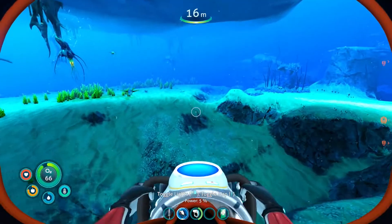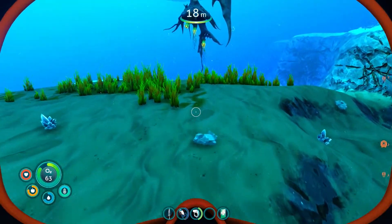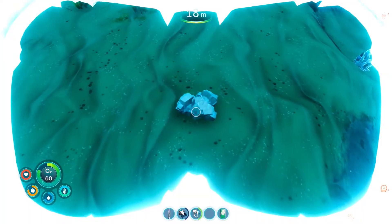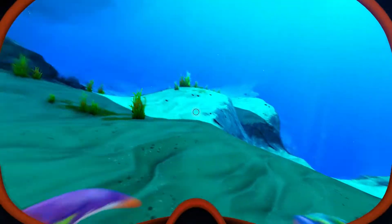On the seafloor in this area, you'll find plenty of salt, but watch out for the brine wings. These fish will freeze you with little warning and leave you helpless in the water. There are also some sea monkeys in the area, so be careful when you have an item equipped.